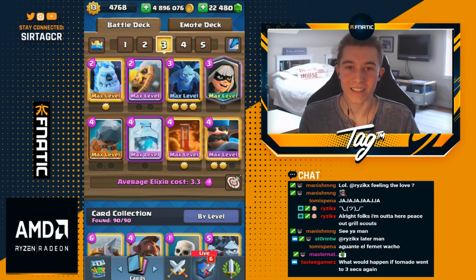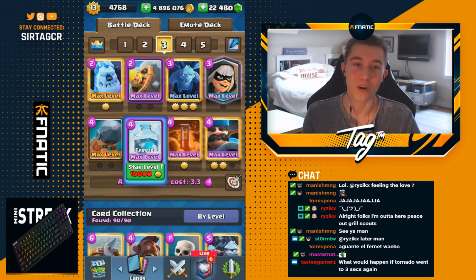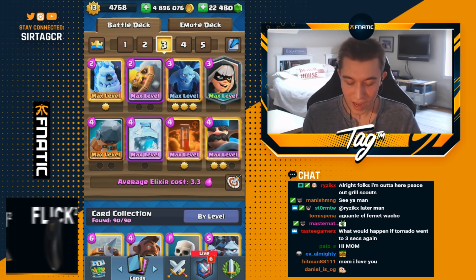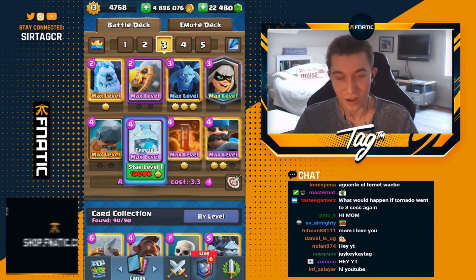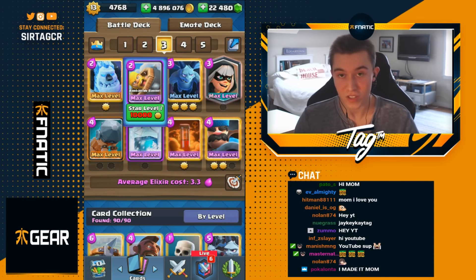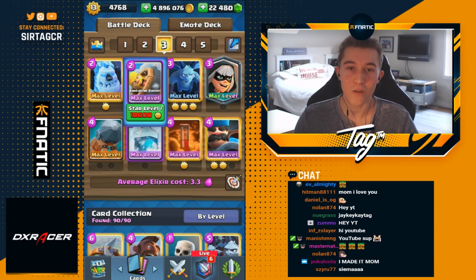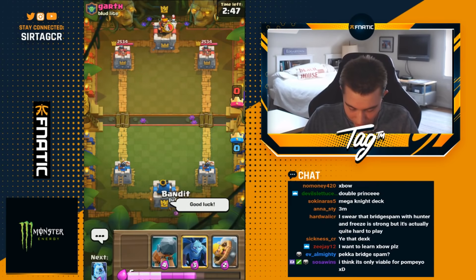Hey, what's up guys, it's SirTag and today we're back with the updated new and improved bridge spam deck. This deck is disgusting — so easy to play with so many great matchups. Hunter plus freeze on defense is unbelievably overpowered. The hunter has really good counter push potential because it kills squishy swarm units, and you can freeze on offense especially in double elixir. It works super well against log bait since you have barbarian barrel — very aggressive and defensive at the same time. Check it out for 12-win grand challenges or on ladder.